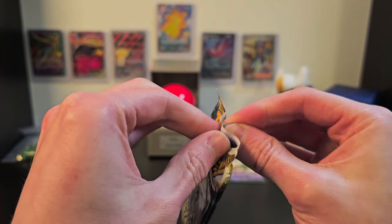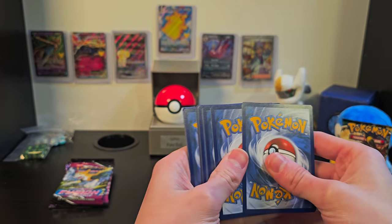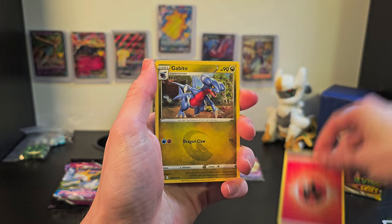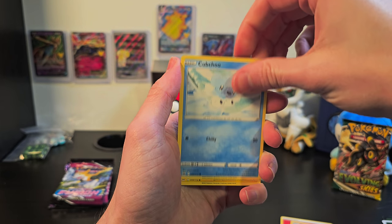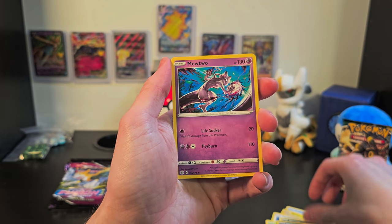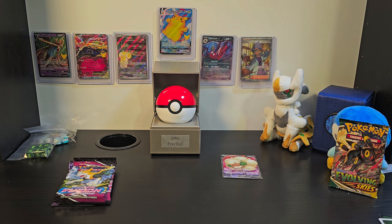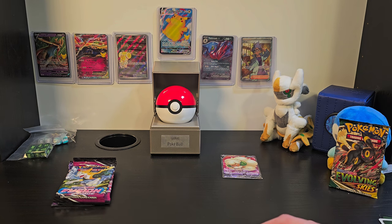We'll get right onto our third pack of Brilliant Stars! We've got our energy, Gabite, Morgrem, Dusclops, Cubchoo, Shinx, Farfetch'd, Exeggcute, Grimer, Impidimp, Impidimp, and Mewtwo. That's a nice basic card, nothing too great, but not bad for only our third pack. We can set these guys aside and keep chugging along.